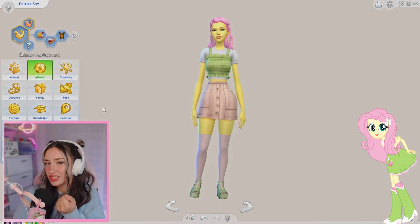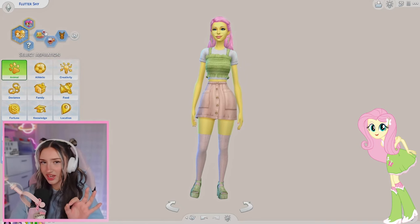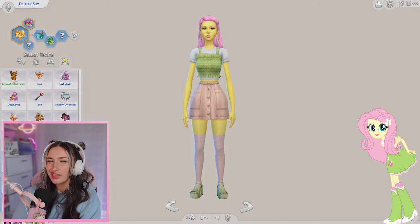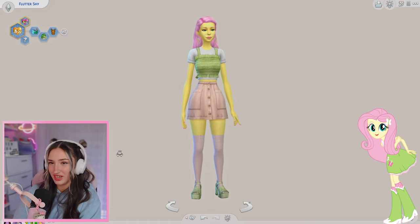Moving on to traits and aspirations. Definitely want to go with friend of the animals because that's very Fluttershy. Fluttershy loves the outdoors. If she was a human, she's definitely a vegetarian. And lastly let's go with the animal enthusiast. And that's Fluttershy - I'm so happy with how she turned out.